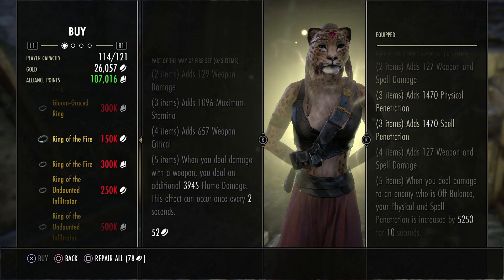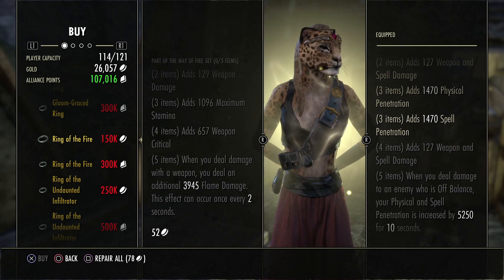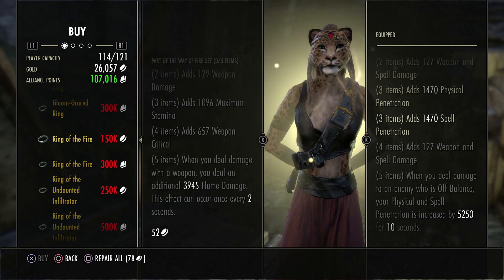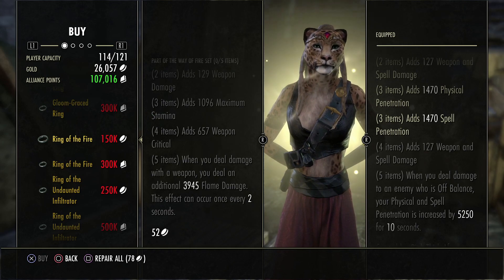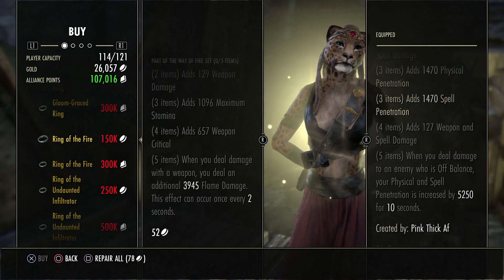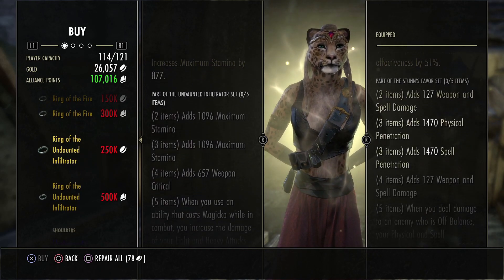Trial by Fire gives weapon damage, stamina, and weapon critical. Whenever you deal damage with a weapon ability, you do an additional 4k flame damage. This set looks really strong on a Stamina DK with the Venom set from Hel Ra. With two proc sets like this and the scaling next patch, this could be really nasty.